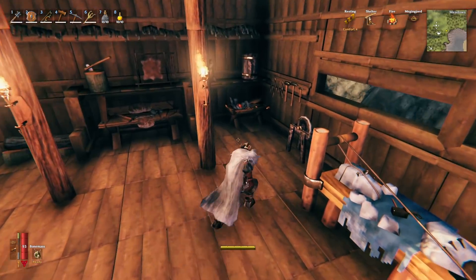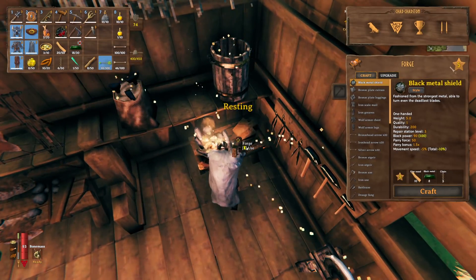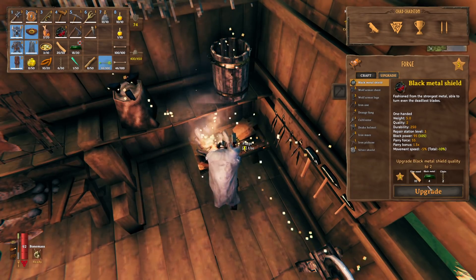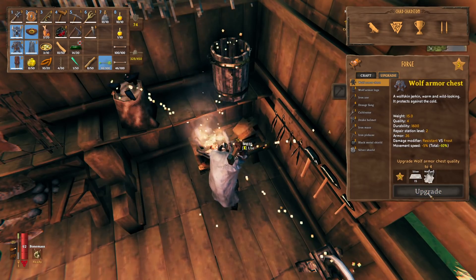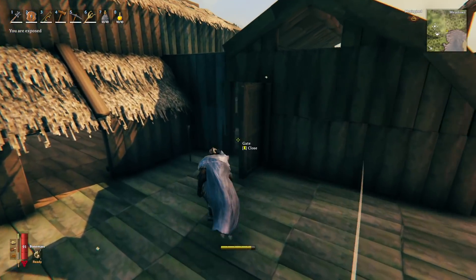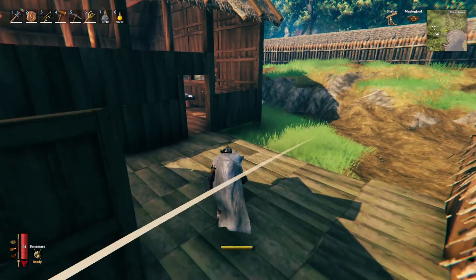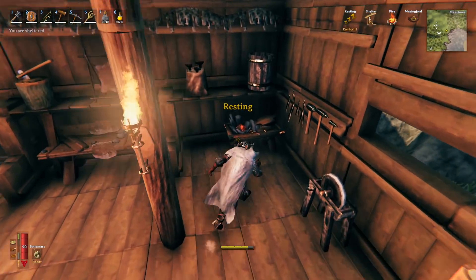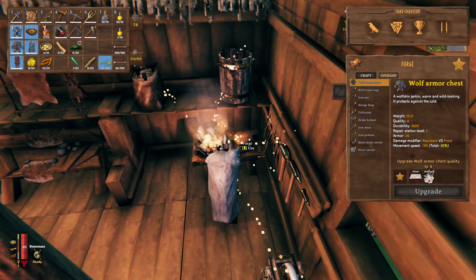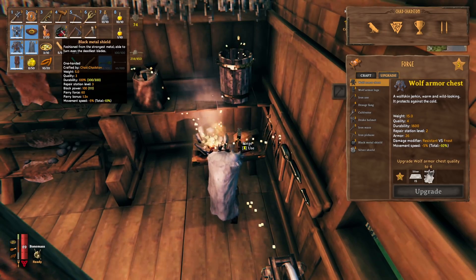Back at base, let's upgrade the shield. I made this forge tool rack which looks dope as hell. I only need level five to upgrade the shield. Upgrade — need a little more fine wood, which I have. This shield upgraded is going to block 100 straight damage — that's block, not parry — which is pretty sick. Black metal shield level three: 111 damage blocked because of my block skill. I like this thing a lot.